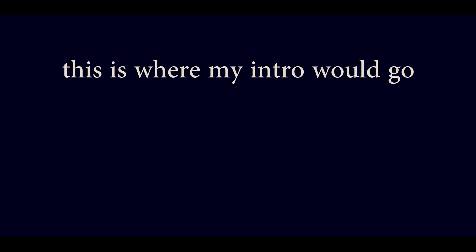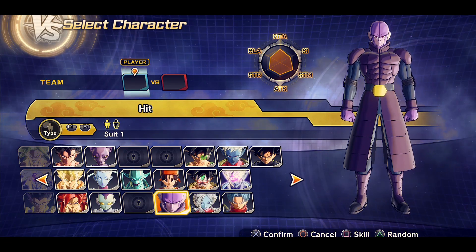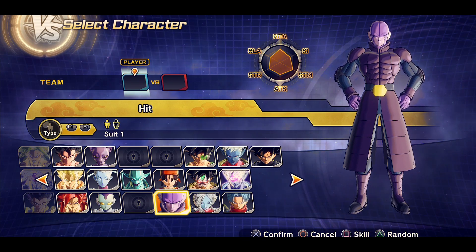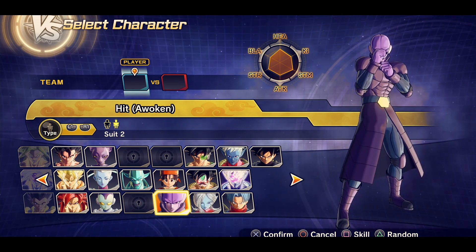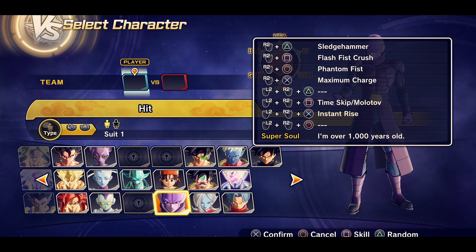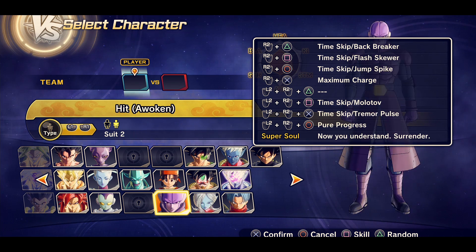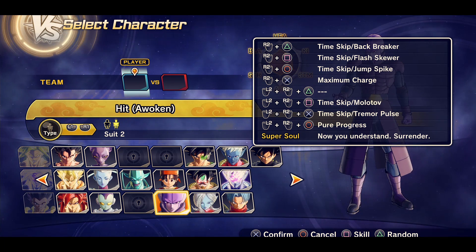What is up everyone! My name is Omega Pro and the new DLC has officially hit the PlayStation Network. I'm going to be using Hit in his Awoken status. Let's take a look at those brand new skills — they remade the character and it's completely free. Shout out to Dimps for this DLC pack, I am extremely impressed.